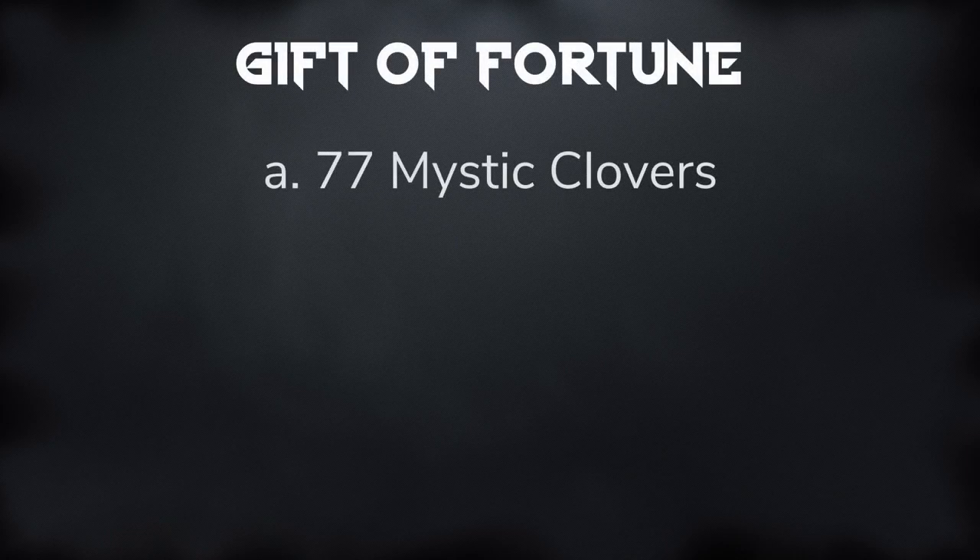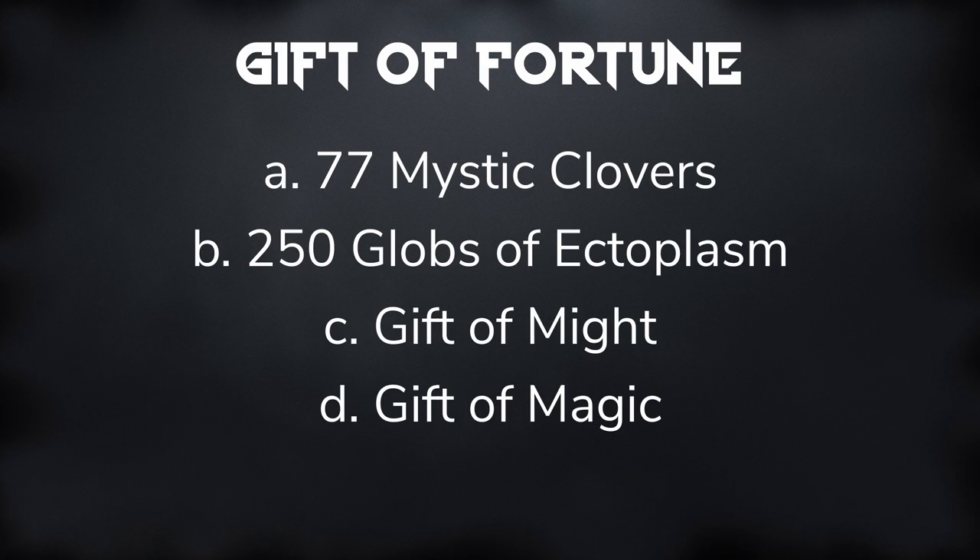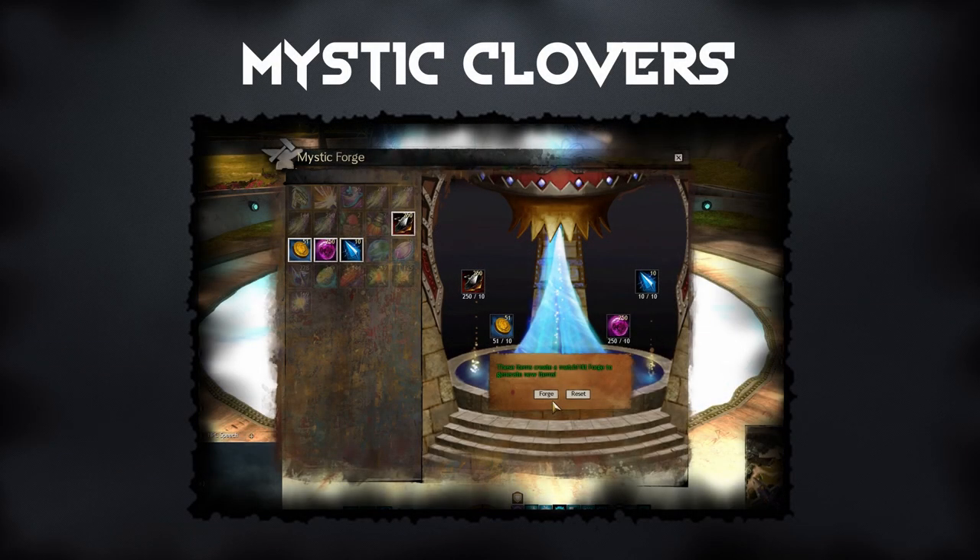The Gift of Fortune goes into all of the first-generation legendary weapons in Guild Wars 2, and it is a very painful part of the process. It consists of 77 Mystic Clovers, 250 Globs of Ectoplasm, a Gift of Might, and a Gift of Magic. To obtain the 77 Mystic Clovers, you will need 10 Obsidian Shards, 10 Mystic Coins, 10 Globs of Ectoplasm, and 10 Mystic Crystals — combine these in the Mystic Forge. This recipe will return an output of 10 Mystic Clovers, so when you get to 70 Mystic Clovers and you only need 7 more, swap out the Mystic Crystals for Philosopher's Stones. Please note that this recipe only has an approximate 32% chance to return Mystic Clovers, and can instead return a number of other materials, including Tier 6 materials needed for creating both the Gift of Might and the Gift of Magic, so it is important to do the Mystic Clovers before doing those.